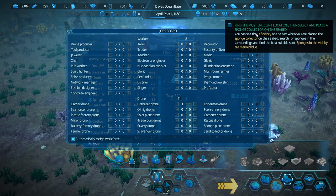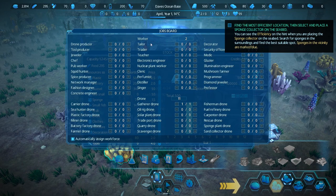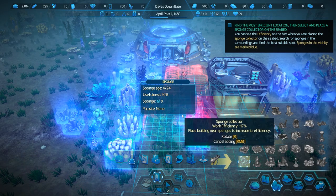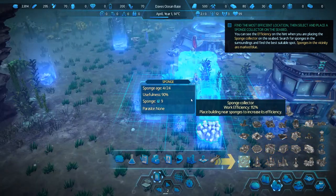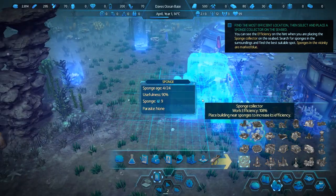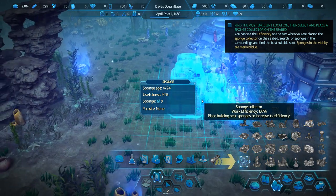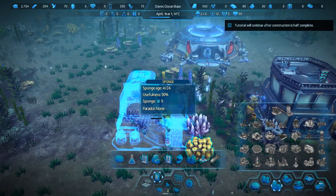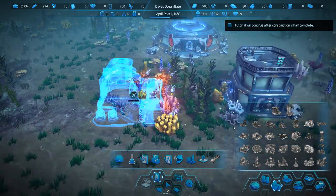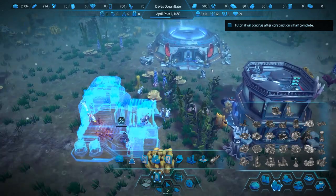I'm going to do that, tutorial ninja, just let me look at things for a bit. The sponge collector - you're highlighting areas where we'd probably like to put this, where all the sponges live. Sponges are alive, right? Yeah, those are an organic creature. Throw one down there, and then the drones are zipping right over there to get that done.